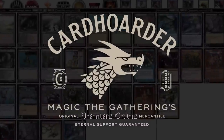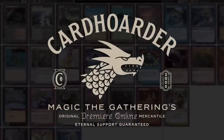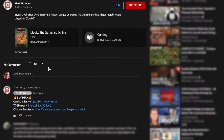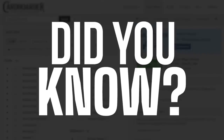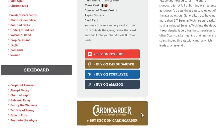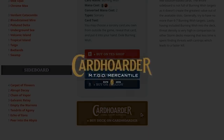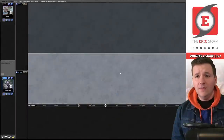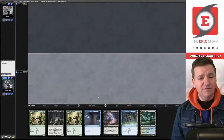With Card Hoarder renting, playing your favorite combo deck has never been easier — there isn't a more affordable solution for Magic Online. Want to play the deck in this video? Check the pinned comment below to easily rent the deck from Card Hoarder. You can rent the Epic Storm for as little as seven tickets a week. We've made it simple by including a rent button at theepicstorm.com decklist.